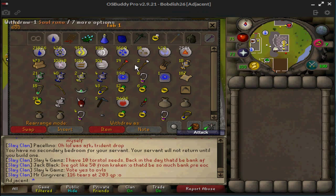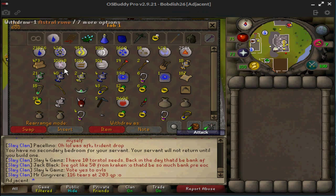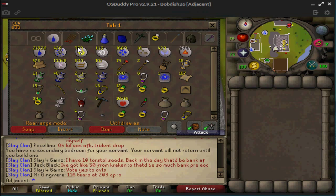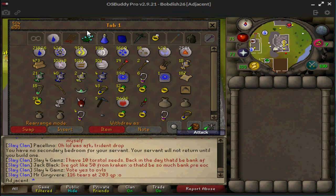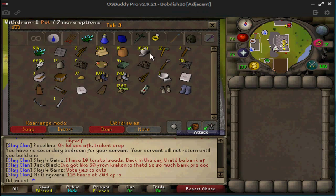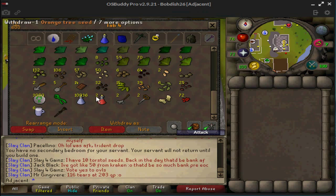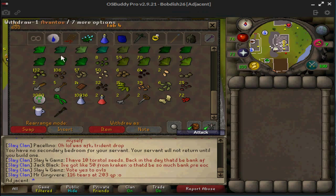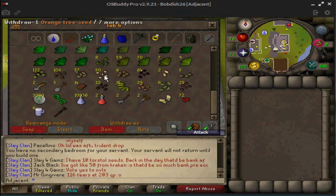My second tab is runes and my runecrafting stuff. This is where I keep all my pickaxes, and that's for the Fertile Soil spell, and that's for the teleports on the Lunar spellbook when I'm doing herb runs. This is just my random ranging tab — I use that to get into DKs. This is my random skilling tab — I use those for elites as well. This is my potion and seed tab, and I have 3K natures because I used to use Fertile Soil, but I haven't done herb runs in a while now.